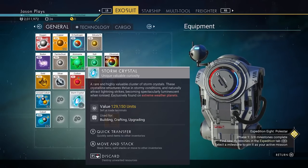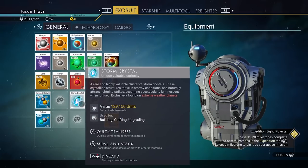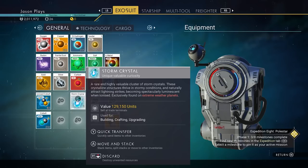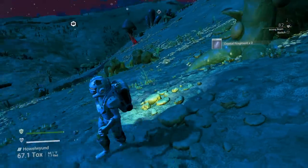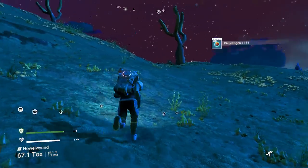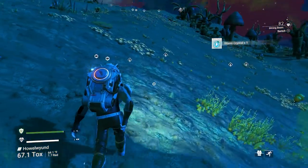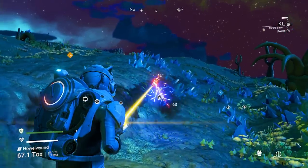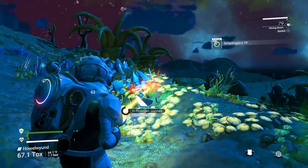I just went through a dihydrogen patch — the blue crystals — and randomly got a storm crystal! You want these for later. Not only can you sell them, you can also use them to make technology. Storm crystals are super rare but you can get them randomly from digging up dihydrogen crystal patches. Always dig up these cool crystals because you never know when you'll get one.